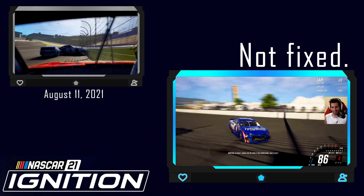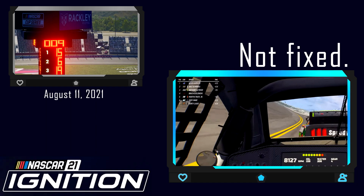Over two months out from a release date, on August 11th, 2021, the initial gameplay reveal trailer was dropped for NASCAR 21 Ignition, and there is a scene in which the 62 car is spun into the wall and there is no visible damage on the car's nose. This issue was still present at launch — you could see this across a variety of content creators' videos any time they would try and drive into the wall at full speed.